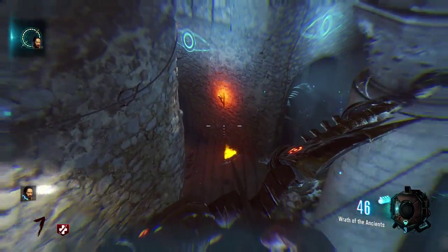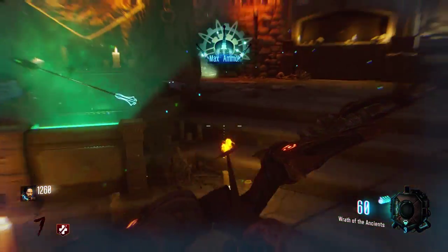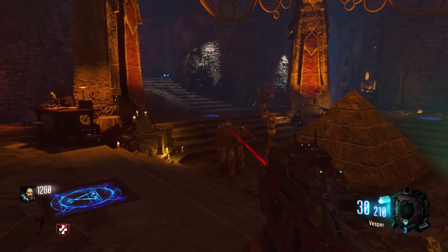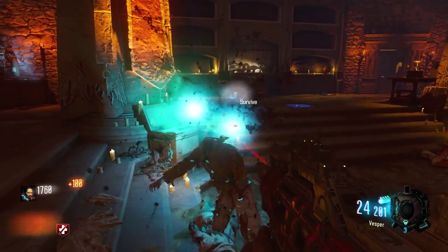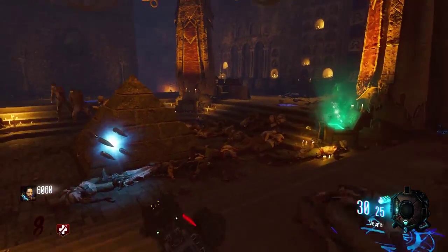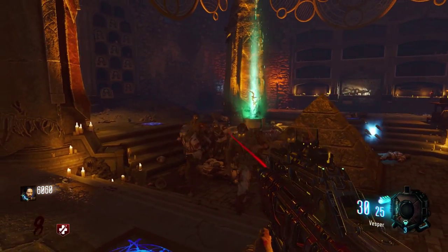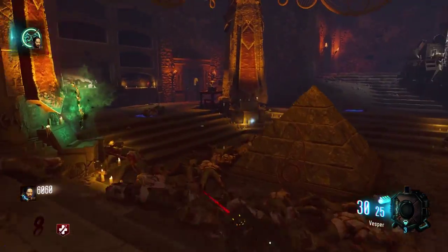Run over to the spirit bow altar again and hold square. The arrow will start glowing, and what you want to do then is collect more zombie souls into it. Once that is done, it'll stop collecting souls. You'll see the arrow is kind of smoking — press square on it. A big beam of light will pop out, and the bow will pop out of that.